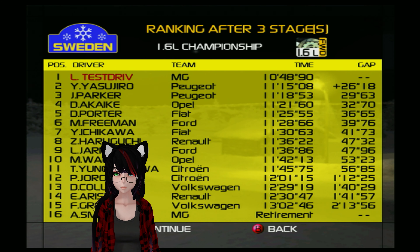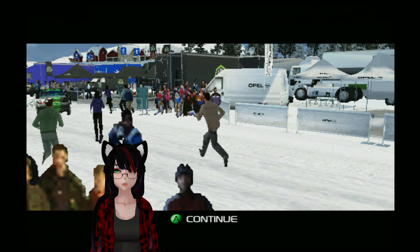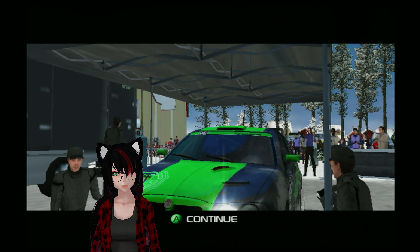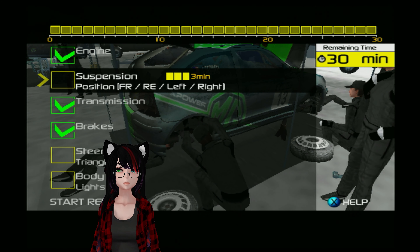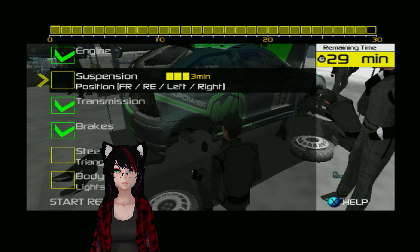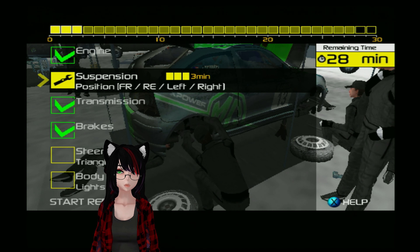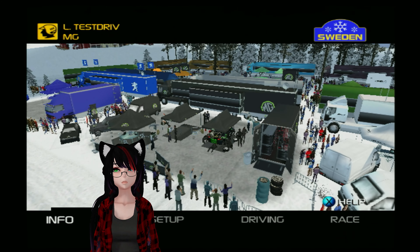I can't believe half my team is gone. Oh my god, look at those 2D people! They might be 2D — but still, you can't see it on a 480p screen that well. Suspension position: front, right, rear... What? RE — what is RE? Resident Evil? Triangles, lights. Let's have a look at our stage info here.